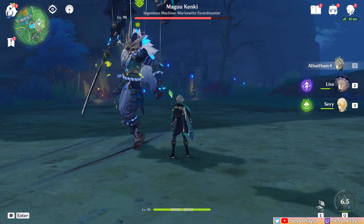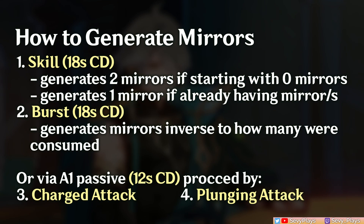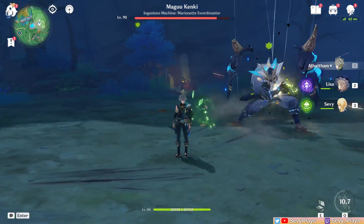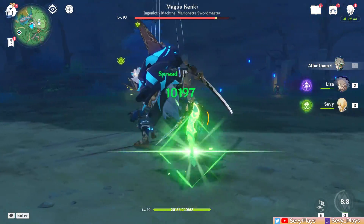At C0, there are 4 ways of generating Alhatham's mirrors: casting his skill, which has an 18 second cooldown; casting his burst, which also has an 18 second cooldown; or using a charged attack or plunge attack, which has a 12 second cooldown for generating mirrors. But mirrors expire at 4 second intervals, which is where the tricky part and potential to optimize his combos begin.